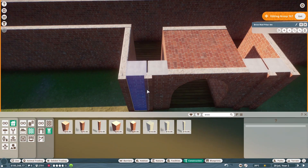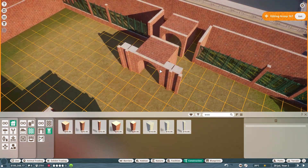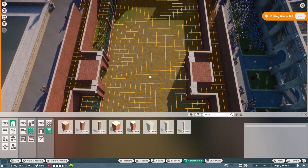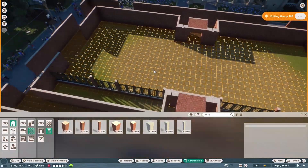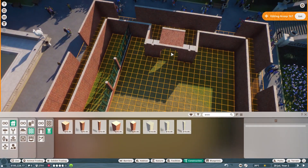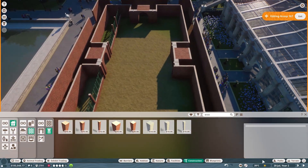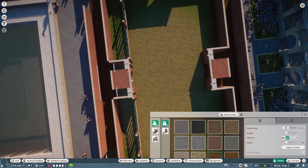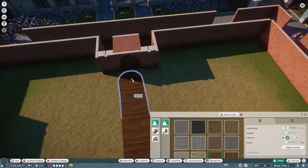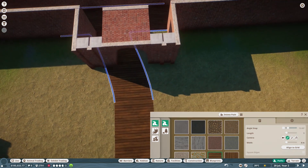I'm going to copy all of that and stick it in there, then get rid of one to tidy up. Now we've got our walkthrough. We'll move the path out a little, and maybe have one of these arches over there as well so there are different ways for people to walk in and out. Duplicating that — it should just pop into place. Let's put the paths right across there.